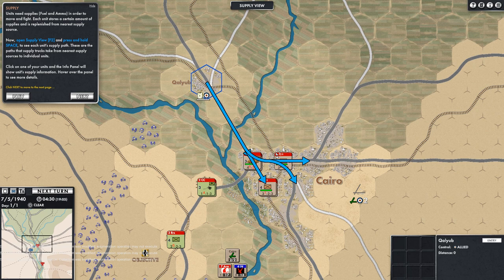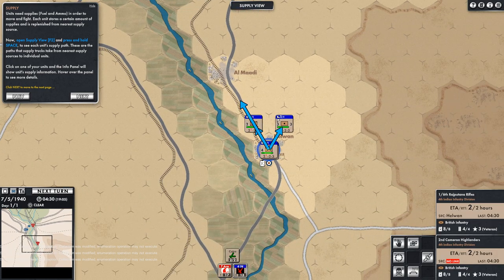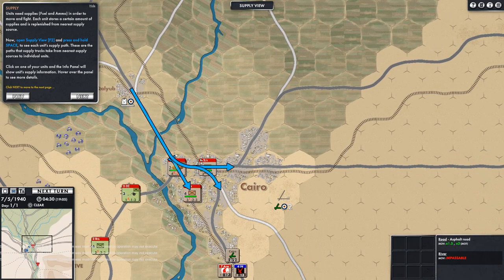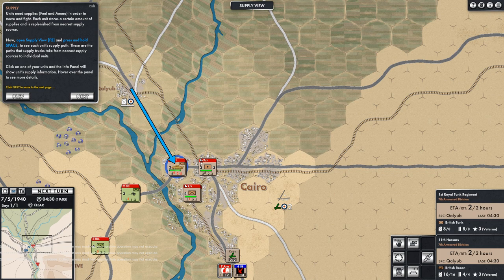Here you see a British supply source — there's the fuel can. To see each unit's supply path, these are the paths that supply trucks take from the nearest supply sources to individual units. Click on one of your units and the info panel will show the unit's supply information. You can see which way supply travels down the roads to get to the units — that's awesome.